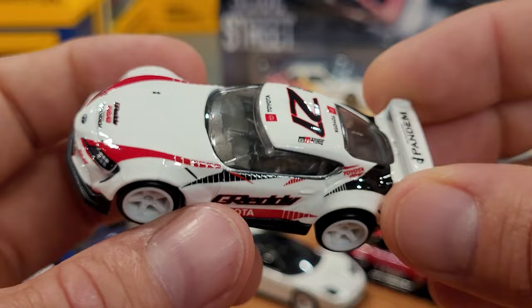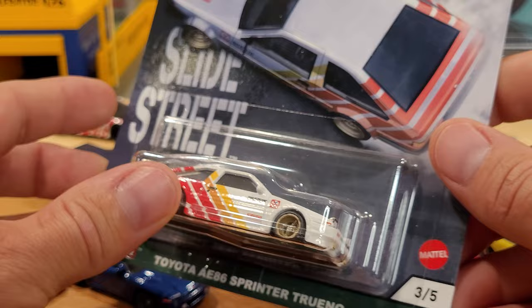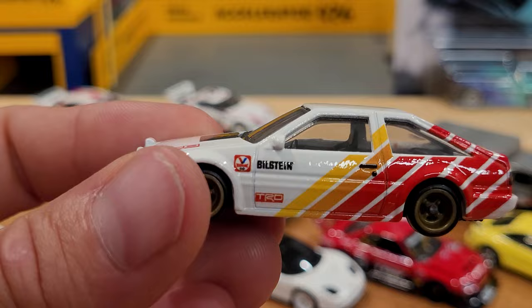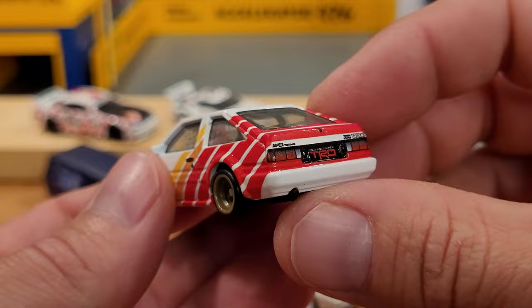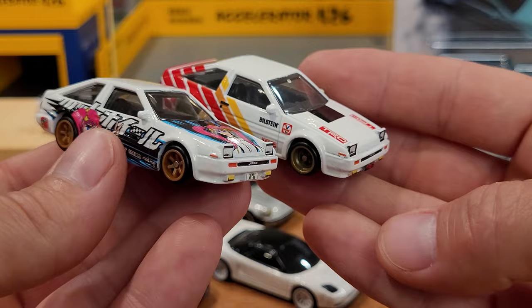Here we have another Toyota AE86 Sprinter Trueno - I'm going to call it that because I don't know how to pronounce it. This one has a nice kind of vintage stripe livery on the sides, headlights are popped up, gold four-spokes, TRD license plate. Lots of detail. Let's take a look at the two AE86s side by side - they've got different wheels on them, otherwise true to the car.